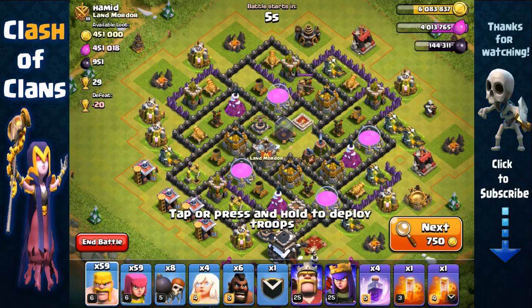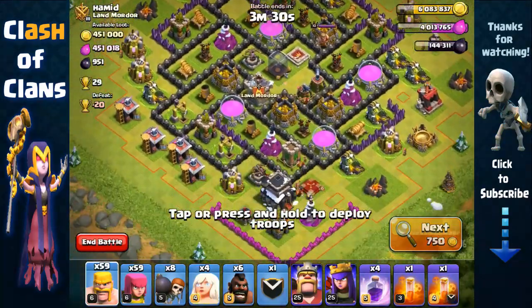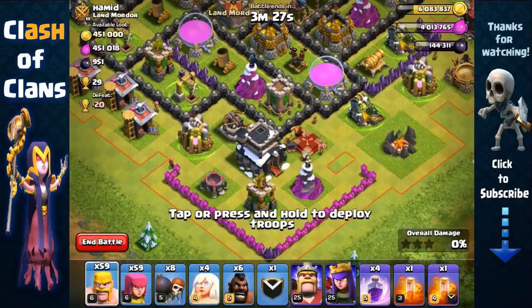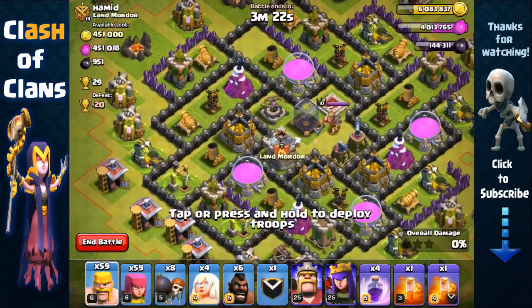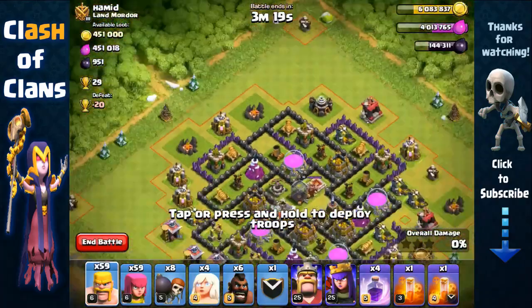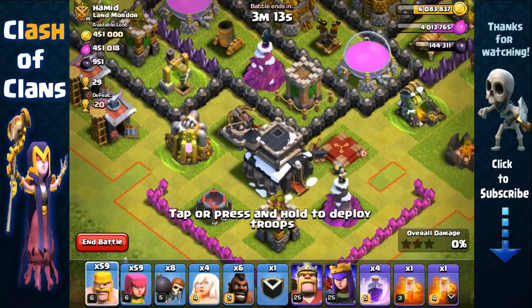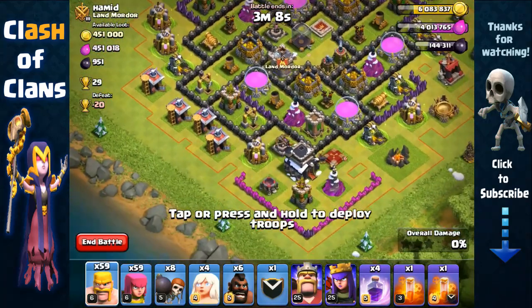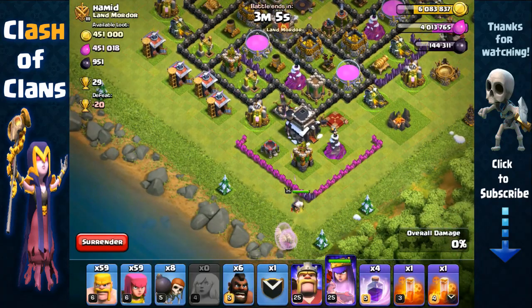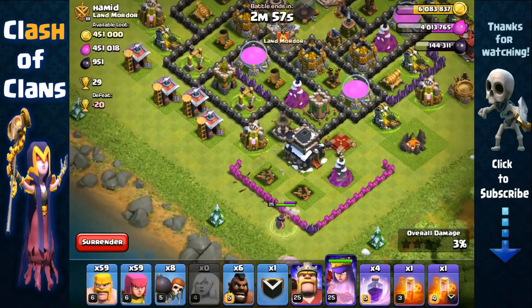A town hall 9 with 900,000 in total resource — we're definitely going for all of it. We're gonna attack from the south because the town hall is right there. Looking at the empty spaces around the dark elixir storage, there's possibly a tesla around the town hall area. We're gonna attack from the south right here, send in our queen, send in healers. Two point defenses — doesn't matter, she's just gonna quickly take out the archer tower and it'll be a piece of cake from there.